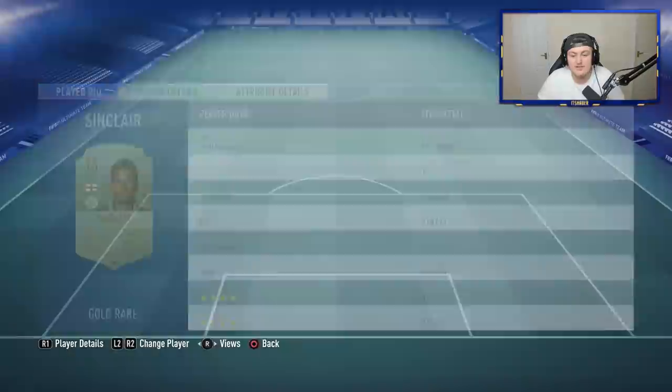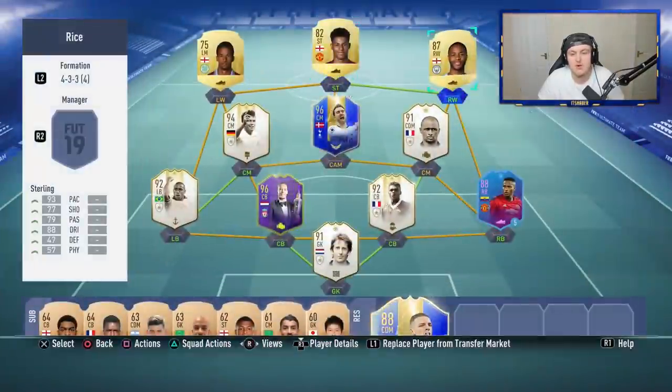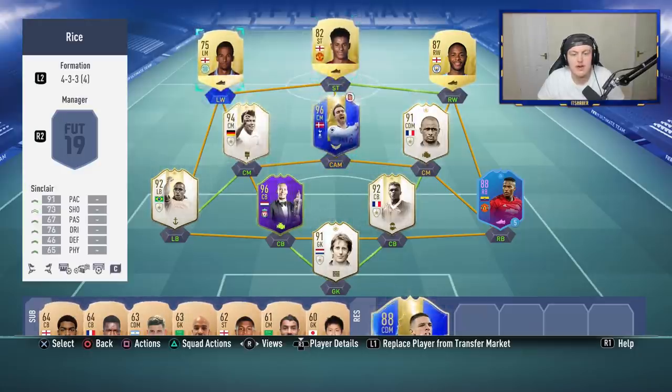I've got actually five assists on Scott Sinclair, seven assists on Rashford, five assists on Sterling. What I was doing is pretty simple and straightforward — I was just going straight down either the wings or passing it straight across to Rashford. What you want to do is get yourself a front three and then go with your usual midfield, because you'll find it a lot easier to create chances and push the ball up, then just have a Rashford, Sterling or Scott Sinclair up front.